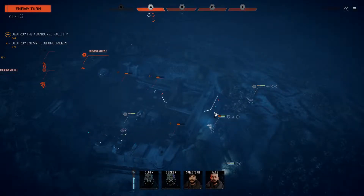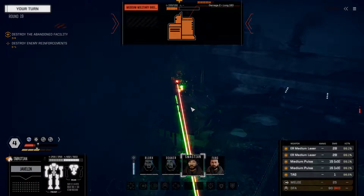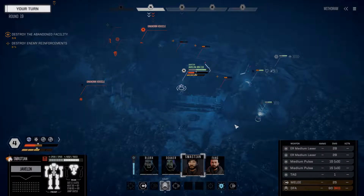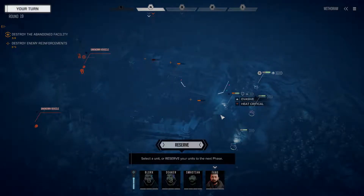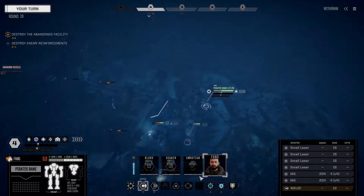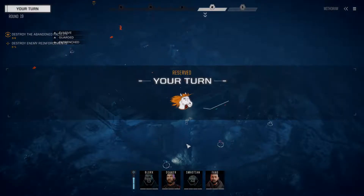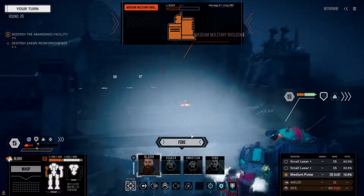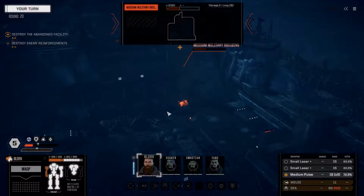One more building to go. We're going to reserve with Fang. We still need to figure out where our extraction zone is - and it's Blorks that's going to show us the way there. Fire, destroy it, and tell us where our extraction zone is. It's time to bug out.